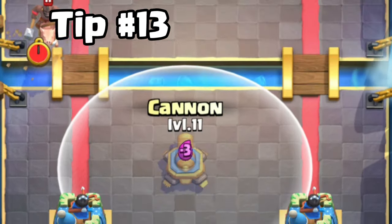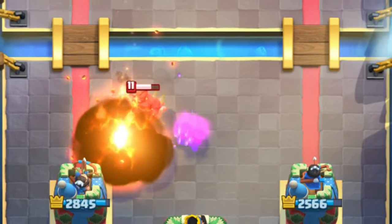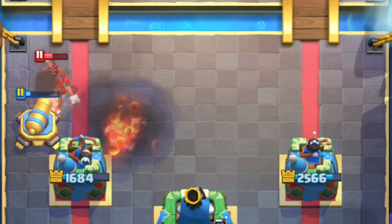Tip number 13. You should switch your cannon placements if the enemy always predicts it with their spell. For example, you can place your cannon here and it will still fully counter the Hog Rider, but the prediction fireball won't hit it.